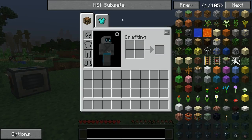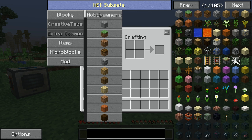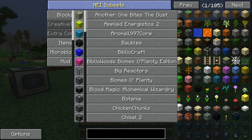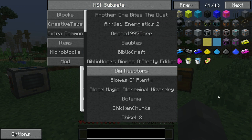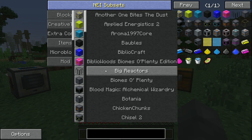Another thing to mention is NEI has subsets at the top. You can scroll down through these — it's just another way to sort through all your items instead of searching. If you want to look at a specific mod, say you just want to see all items in Big Reactors, you can just click 'Reactors' and there you go. Then double-click again to deselect it.